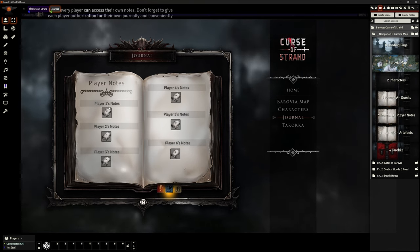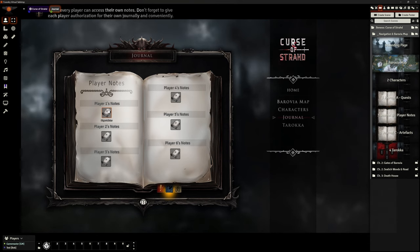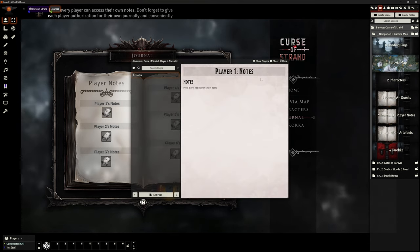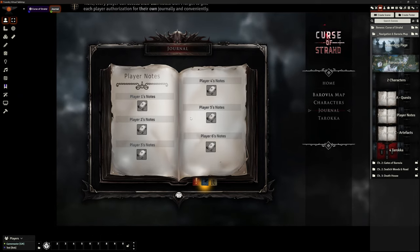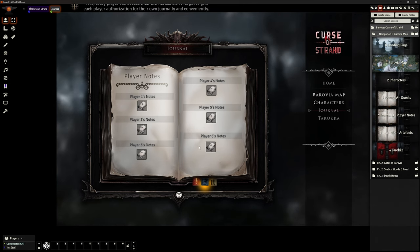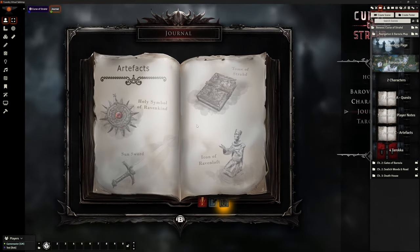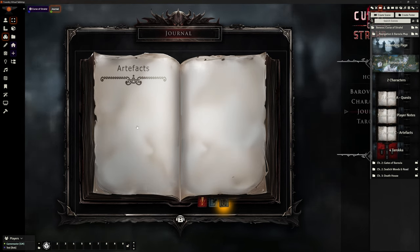There is a journal — click on it and we've got some tabs. This is the players' journal so they can edit their own quests and type quest notes. There's a page where each player can have their own area for journal notes — Player One, here's your notes, they can open them and make their own notes anytime. In my version I've got one set of player notes they can all edit rather than individual notes. And here we've got the artifacts.